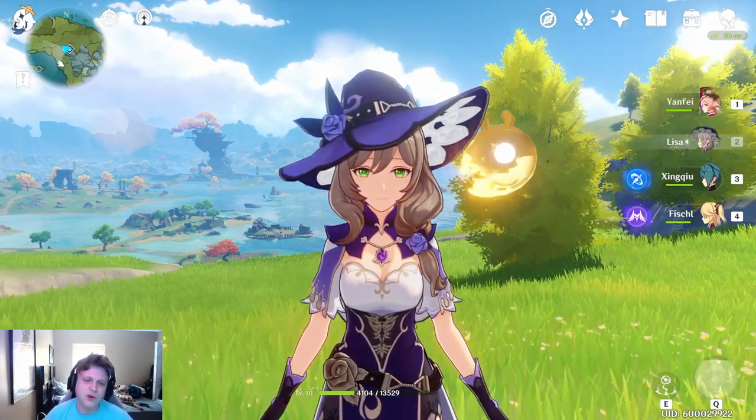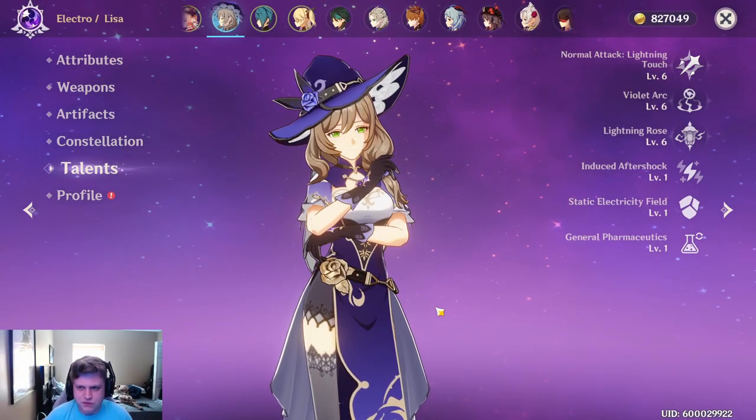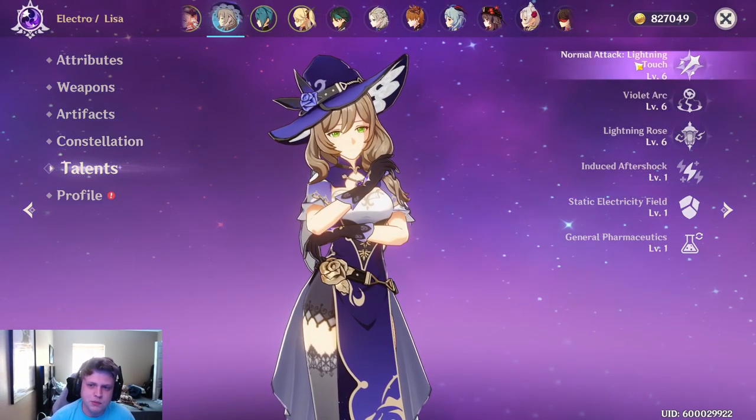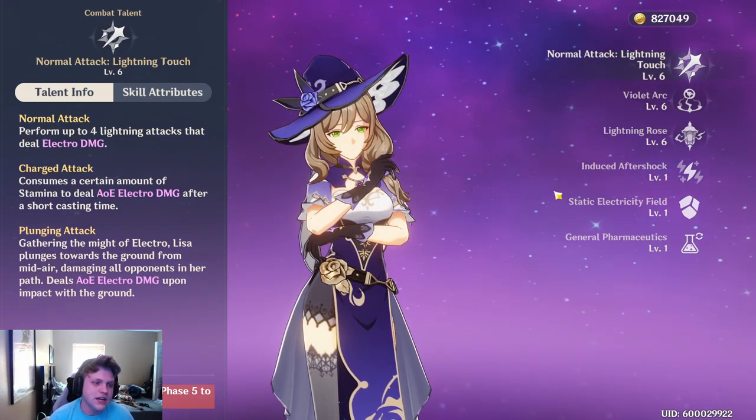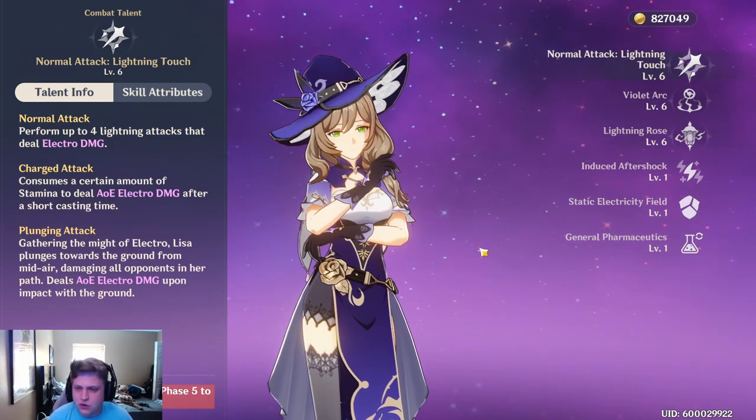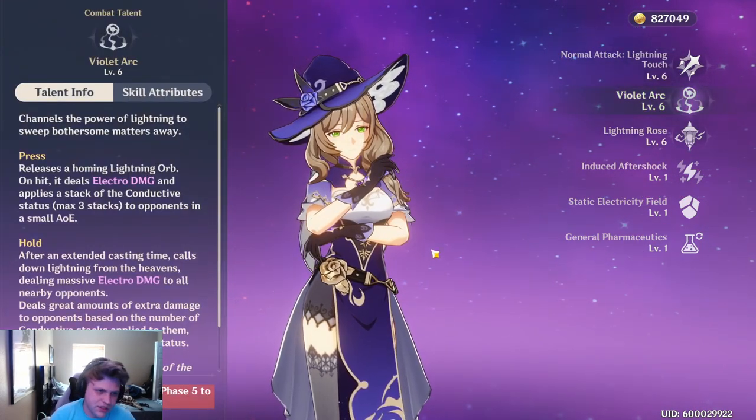Let's go ahead and show off our Lisa build. First and foremost, we need to talk about her kit a little bit. Her normal and charged attacks are all electro damage — nothing too crazy. Your charge attack is AOE electro, though it is a little slow, which is something to note.